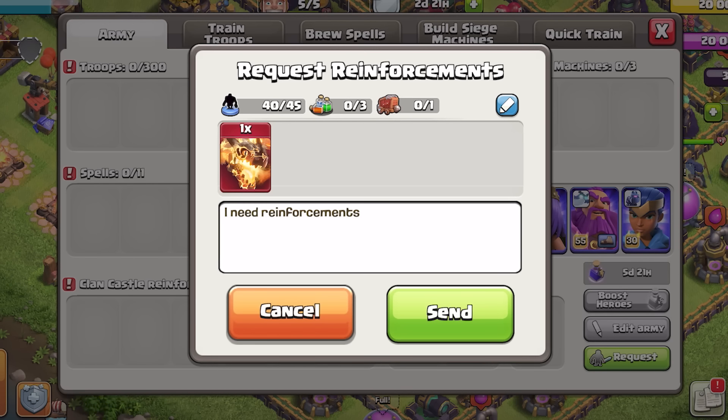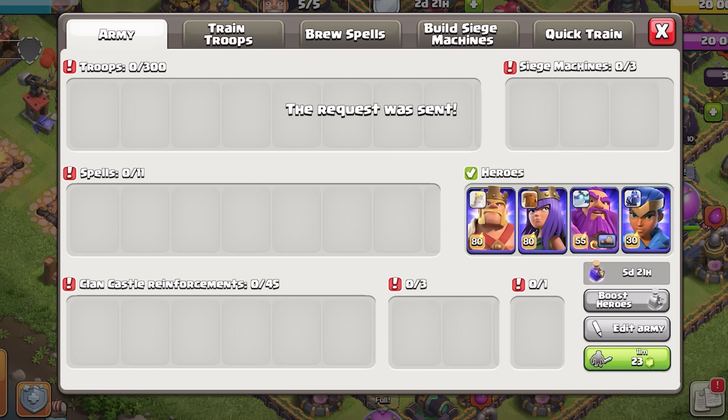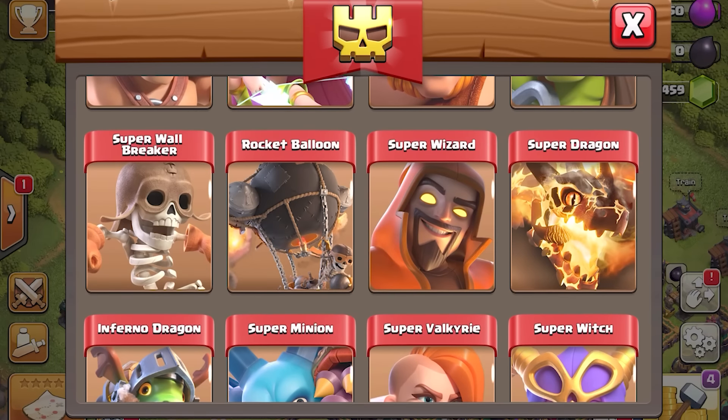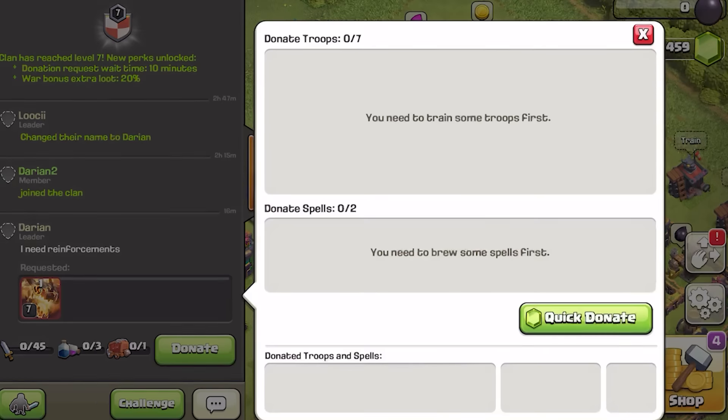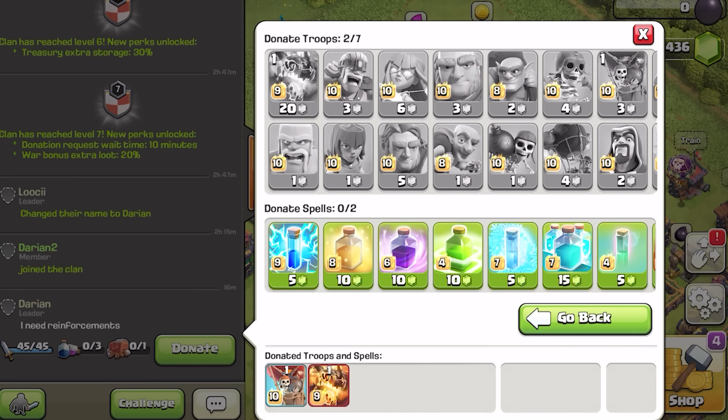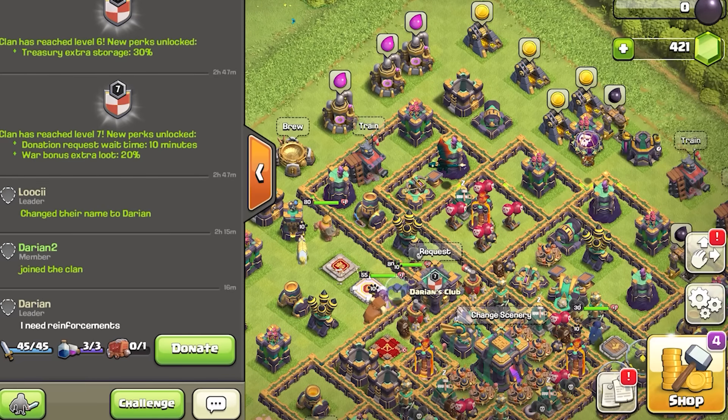And speaking of armies, we've got a quality of life change we think will go over very well with everyone: quick donation of any Super Troop. That's right — you can now donate any Super Troop with gems, even if you don't have that Super Troop activated. The only requirement is that you must have access to that Super Troop yourself. For example, if you don't have access to Super Dragons, you will not be able to quick donate Super Dragons for gems. You can only donate the Super Troops you can activate. And yes, one-gem Troop donations will work with this, and you'll still receive any Season Pass or Clan perks associated with Troop donating.